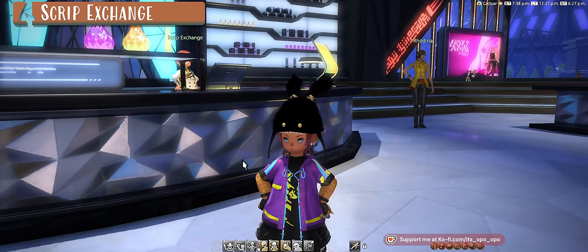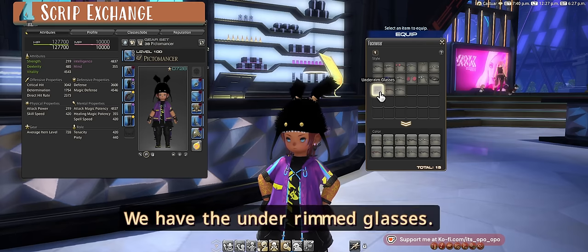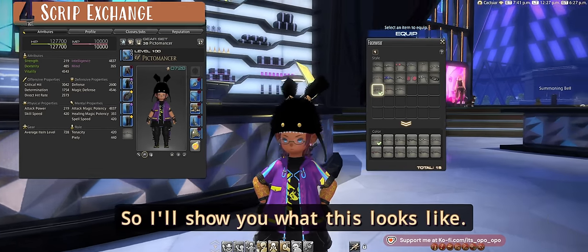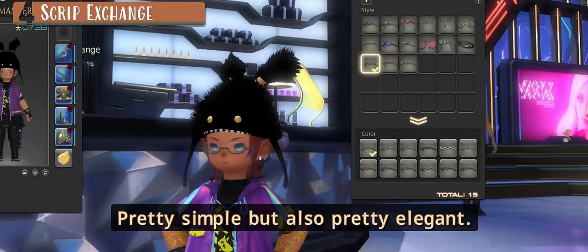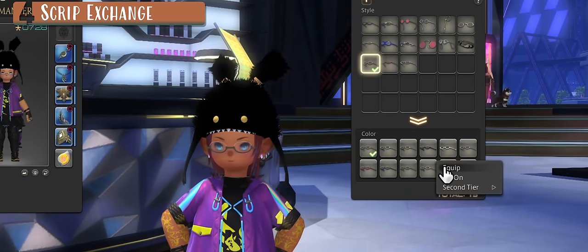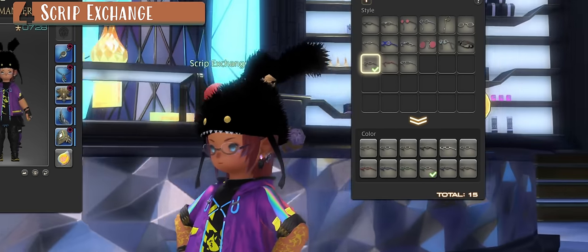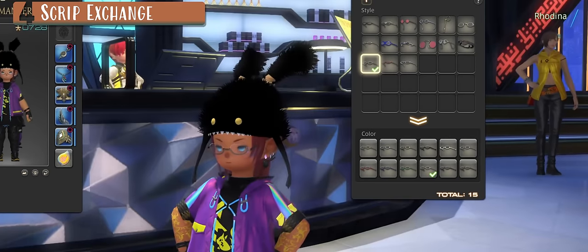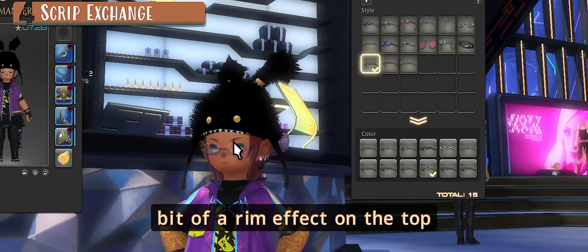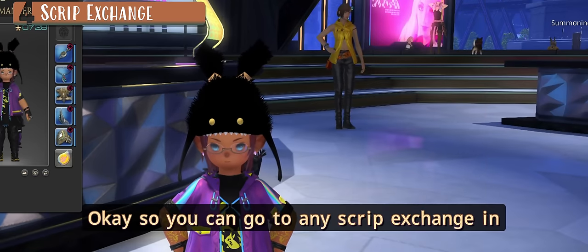There's another pair of glasses added in 7.1 — the Under Rim Glasses. They're pretty simple but elegant. You can clearly see the lens, and it has a little rim effect on the top of the lens, which is really nice. They come in various colors.